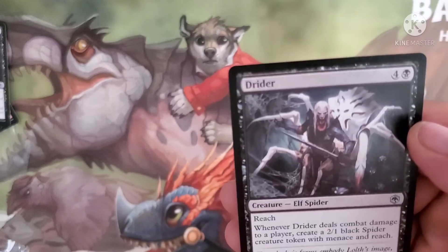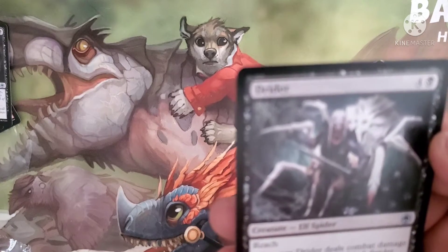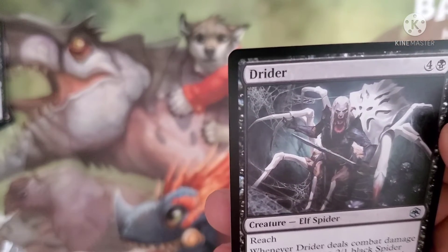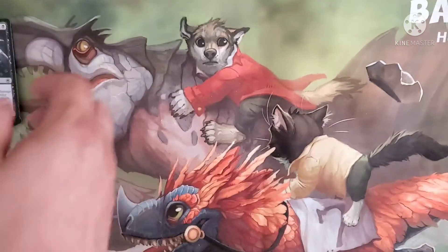Dryder costs four and a black for an elf spider creature with reach. Whenever Dryder deals combat damage to a player, create a 2/1 black spider creature token with menace and reach. It's a 4/3 body — that's where that spider token from the last pack came from.